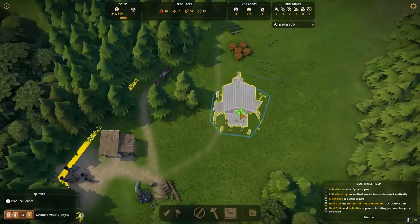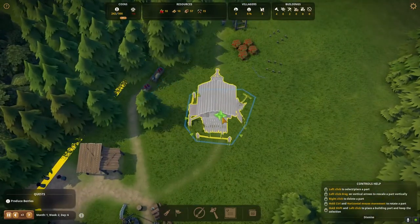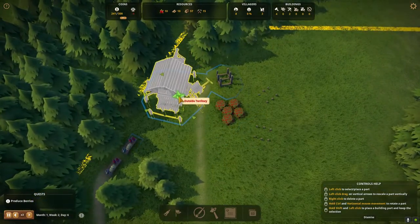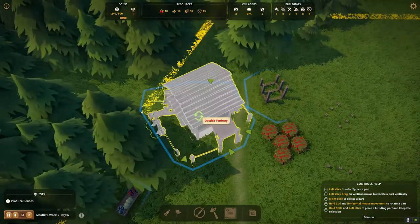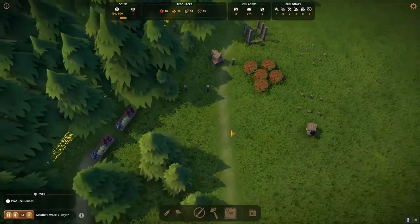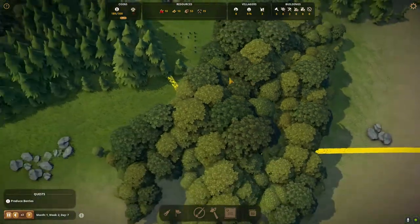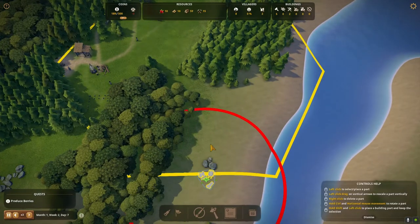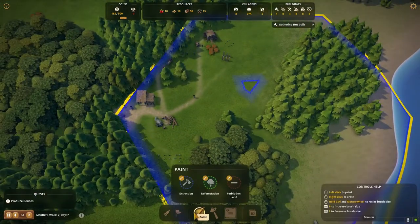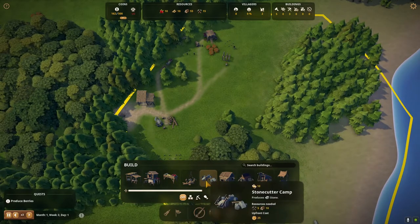So do we put it in — yeah, let's just put it in like behind where the market's going to be. Actually it would be best to put it up here, because then it's also next to these berries. Let's just stick it there — I think that'll work. What does that need? Stone, which we don't have. We have two available people, so let's get the stone cutter and put it down here.